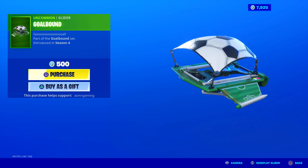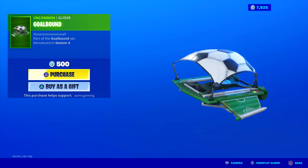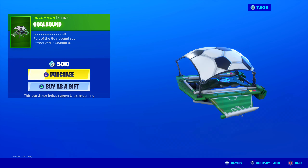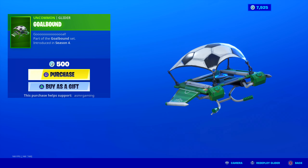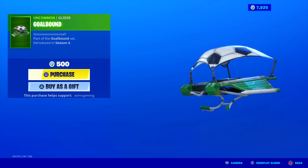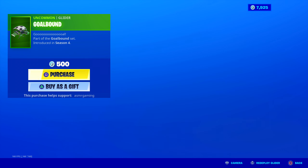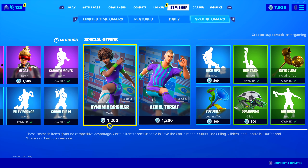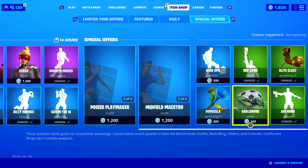Goal Bound glider has returned — 'Goal,' part of the Goal Bound set, introduced in Season 4. I like that the top part is like a soccer ball and the side wings look like a playing field. That looks cool — for 500 V-Bucks. If you really like soccer, you can easily combo that with this nice glider and a harvesting tool.